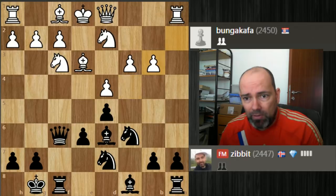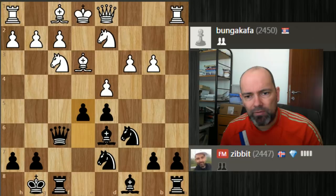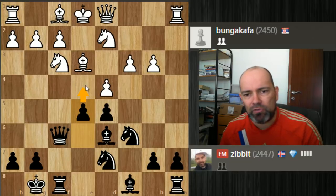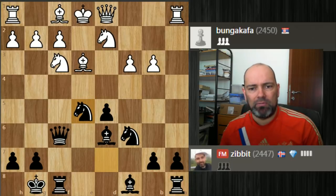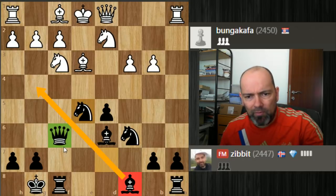I take on b3, and now it's my move — of course, e5, breaking open the center. The knight has no squares, so white kind of has to take. And now knight d2, d takes e5. Like I said, this was coming: a wonderful lineup of the queen and the rook, and all the pieces are active. White hasn't castled yet.